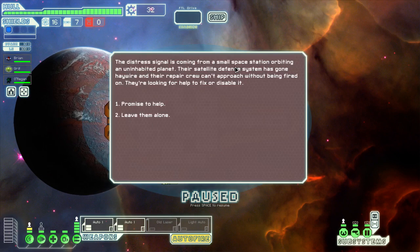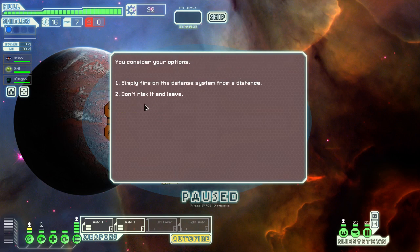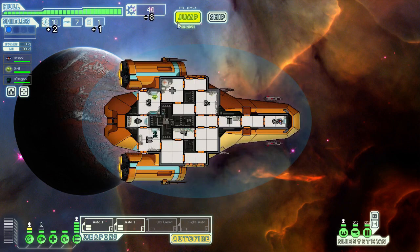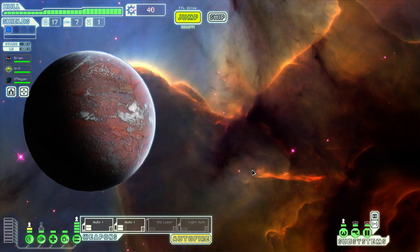The distress signal is coming from a small space station orbiting an uninhabited planet — the satellite defense system has gone haywire. This will always damage us, but let's do it. Let's fire on the defense system — it worked! We fire a few volleys from a distance and it's clear the defense system is no match for our weapons. However, the station does not seem happy with our solution. We salvage what we can and jump before there's trouble. We got a little out of it — we have 40 scrap now. Let's go to the store and see if we can sell something.